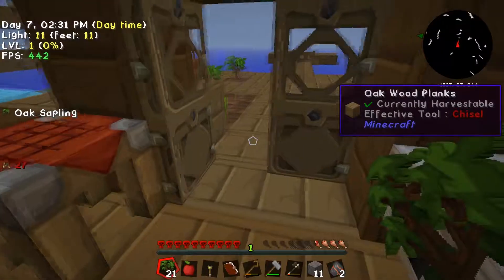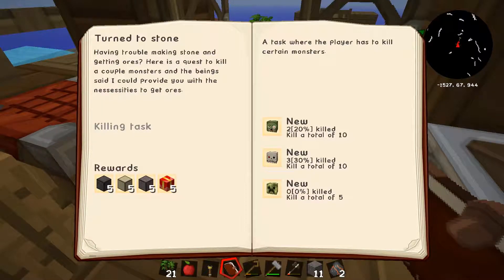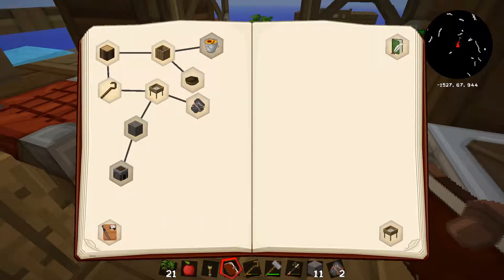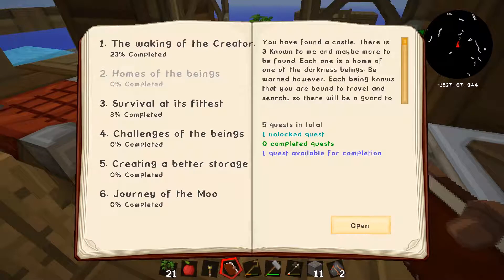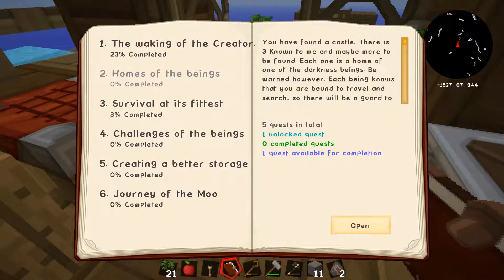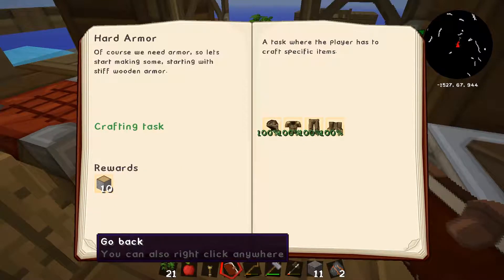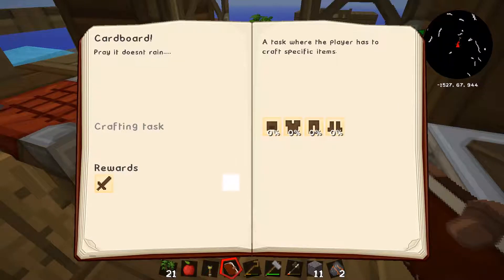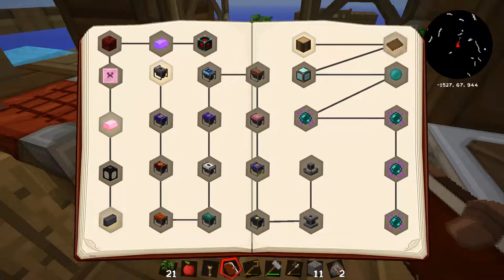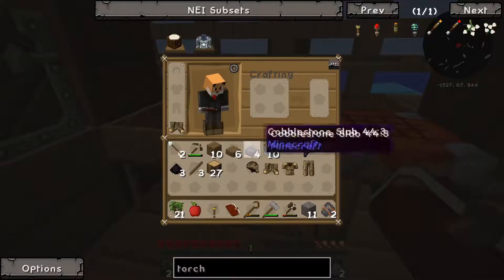We need to find that quest in the quest book - not this one, not this one, not this one. Must be under 'Home of the Banks'? No. 'Survival of the First' - aha, claim reward! It gives us cardboard - why would I want to make cardboard armor? The recipe requires 64, 64, 64, 64, and 64 of something - a long way off.